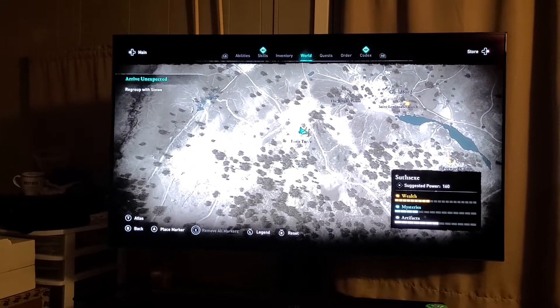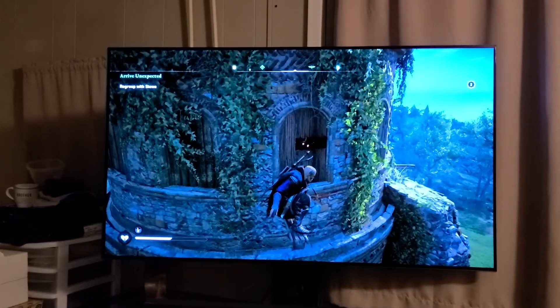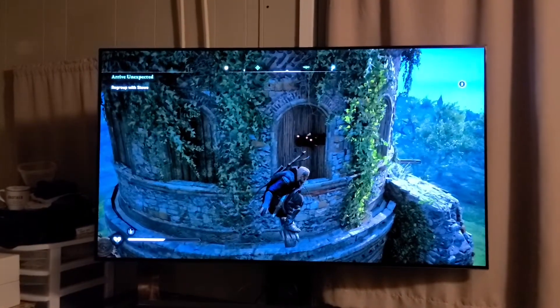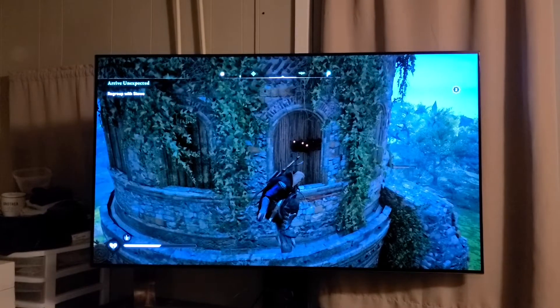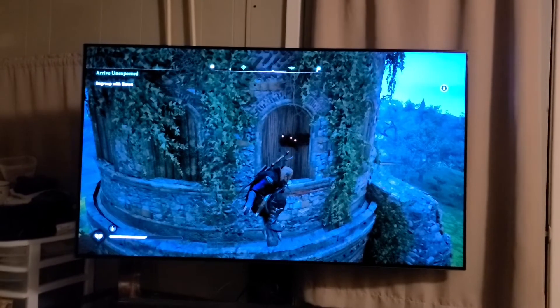I finally figured it out because I was sitting around here looking for so long that it became nighttime. If you look through this window where you can stand on the pedestal, you can see the explosive jars right in the window. You just shoot them with an arrow, blow them up, and it'll open up the doorway on the other side so you can get in the tower.